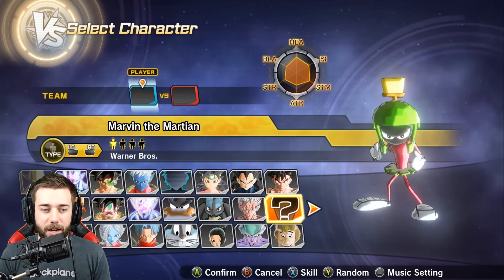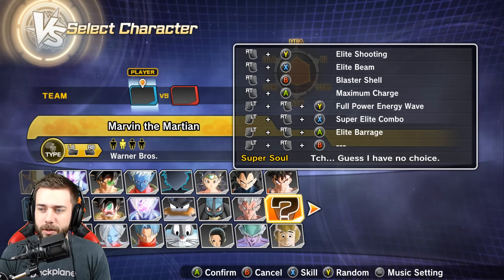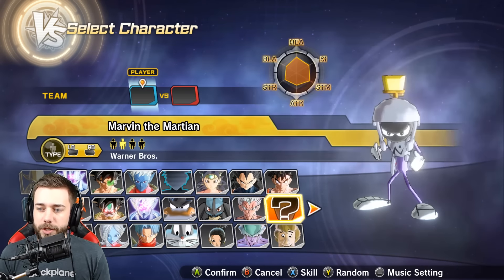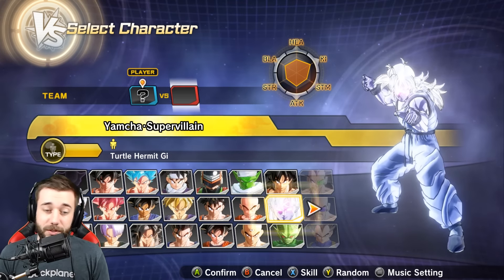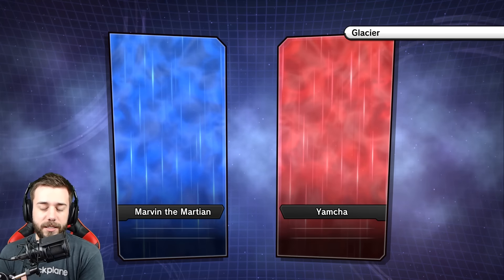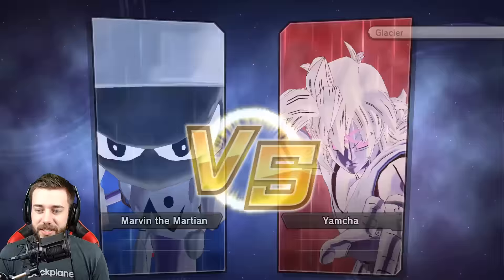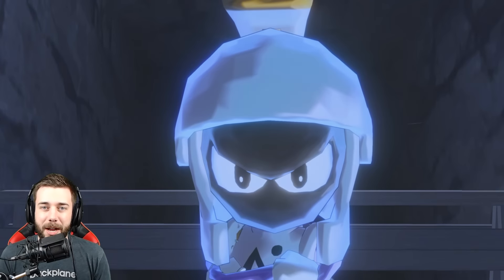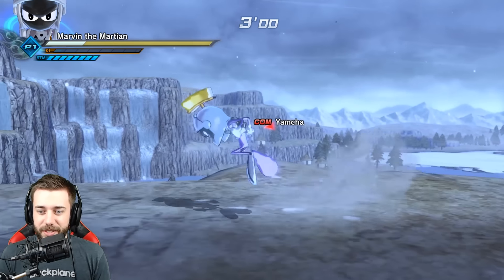We're going to do Marvin the Martian — I think all his movesets are the same across each variation. So we're going to do the Jocko theme. We got Yamcha super villain on a random stage — glacier. I don't like the levels with the water, but you take what you can get. It's Marvin the Martian in the Jocko uniform versus super villain Yamcha. It's time — let's do this thing.